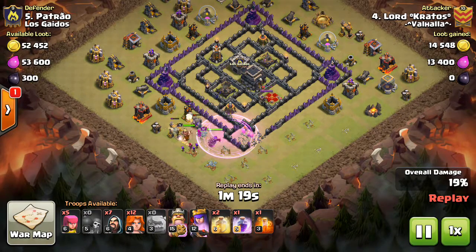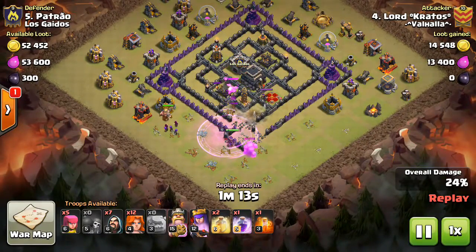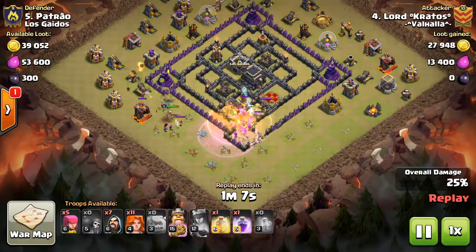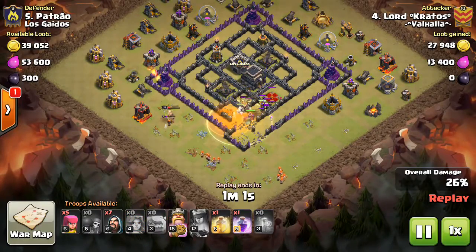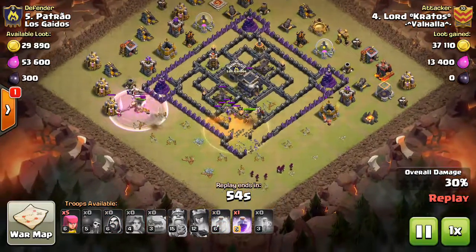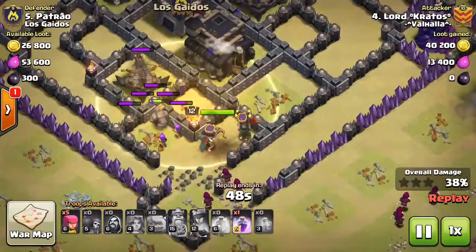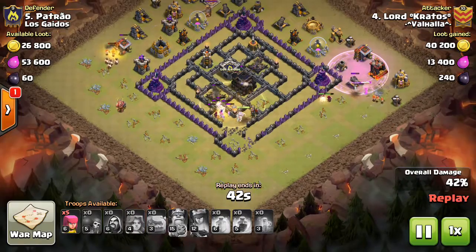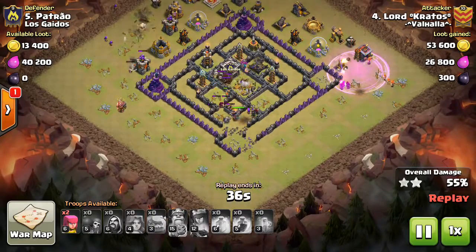I wouldn't use the rage there — that basically wasted the wall break. He's breaking through the middle as well as drawing the senior troops out. Now the golem and the Queen redirect themselves to the middle, which is really good. She's able to take care of everything. I wouldn't use a healing spell there either — the archer tower is gonna be mowed down by the X-Bow. The three X-Bows just do so much damage to the rest of the troops. I wouldn't drop the heal out there; there's nothing for you to heal. If you can heal up the Valks as they go around the base — because they're the ones not doing much tanking right now — that would be better.